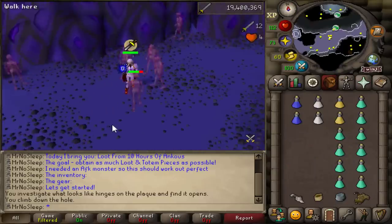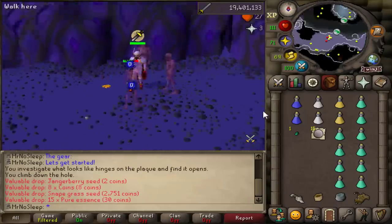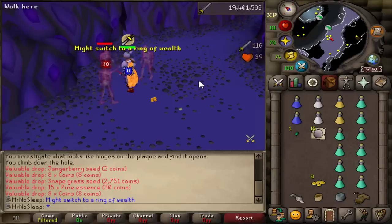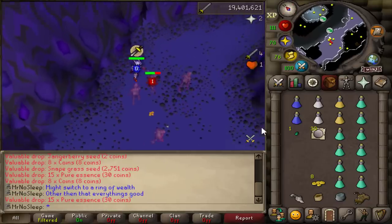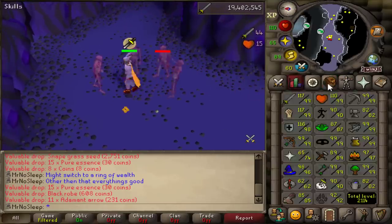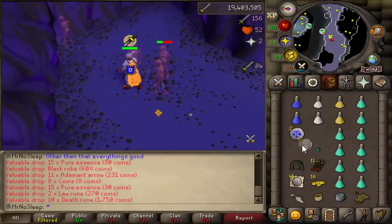Any totem pieces that I do get, I'll be making as many dark totems as possible. We can do some Skotizo at the end of this video, as well as any hard clues I encounter while killing these things. A cool thing about this room in the Catacombs is that these ankus do stay aggro — anywhere from seven to ten minutes — so anytime you run next to them they'll attack you, and when they respawn they'll attack you as well. Basically all I had to do was click around my minimap and all of them would get on me. That made this a very good AFK training method for attack XP as well as getting all the loot.